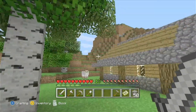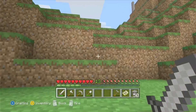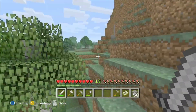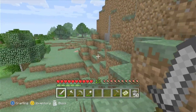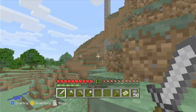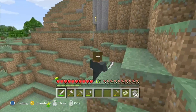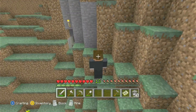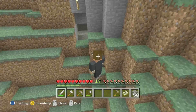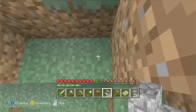This episode I want to create a spider spawner. Over here this pillar leads to a staircase which goes down to a spider spawner. I want to get it functional and turn it into a full-on farm. I also want to pretty up the entrance because it's just a hole on the hillside. So that is what I'm going to be doing this episode — let's get to it.